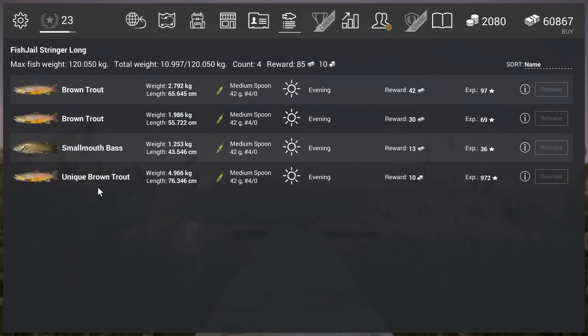The unique brown trout gives 10 gold — not a lot for a small fish — and 972 experience. That's the guide! If you liked the video give it a like, subscribe if you enjoy my channel, and see you in the next one. Have fun, bye bye!